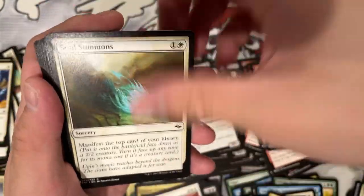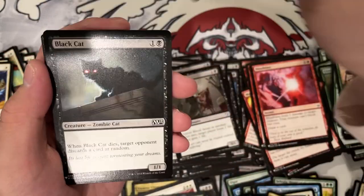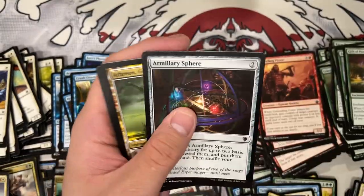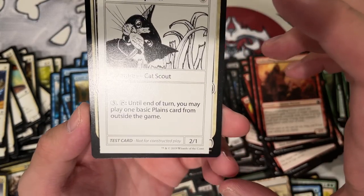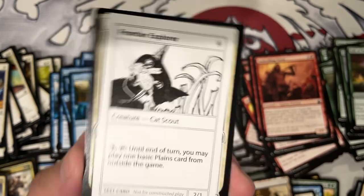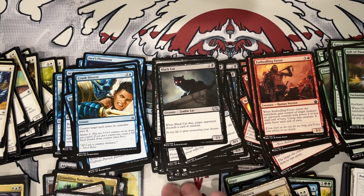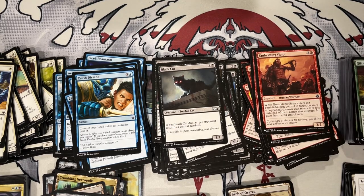Last pack — can we get a Mana Crypt? Soul Summons Benevolent. Crush Descent. Erratic. Ephemeran. Another old border — that's so weird. In Vicious. Black Cat. Canyon. Enthralling. Zendikar's Roil — actually not that bad. Five mana Landfall, make a 2/2. Gift of Paradise. Esper Charm. And we end with Athreos — and the Cat. One mana 2/1. Until end of turn, you can play a basic land from outside the game. In limited, you have an unlimited amount of basics in your sideboard, so this just means every turn you get one more mana. Unfortunately, we did not hit the Crypt. But I might open another box. I will see you guys in the next one. Bye!